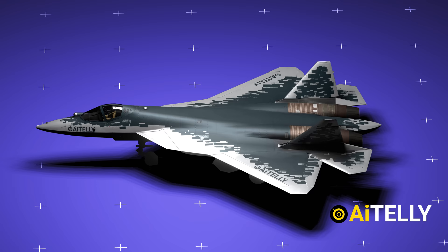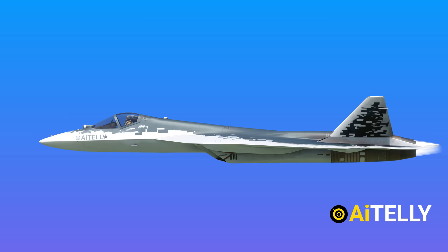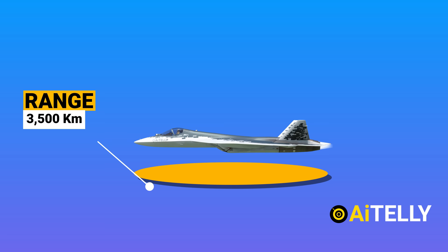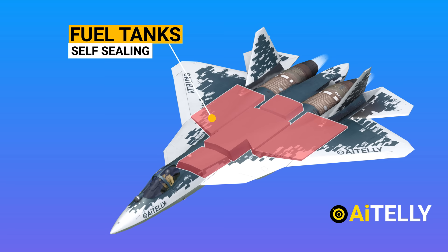The fighter jet is currently powered by Izdeliye-117 augmented turbofans, and future production batches will be equipped with the new Izdeliye-30 engines. Thanks to the improved aerodynamics, the Sukhoi Su-57 can cruise at a speed of up to Mach 2 without the use of afterburners, and can achieve a range of up to 3,500 kilometers while traveling at subsonic speeds. This supersonic performance is supported by massive fuel tanks on each side of the wing, with around five internal fuel tanks in total.